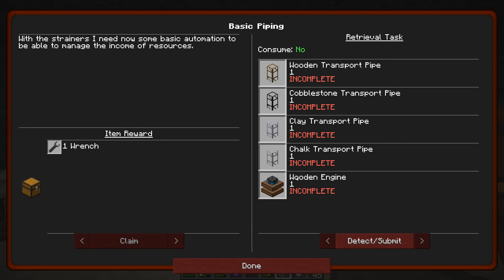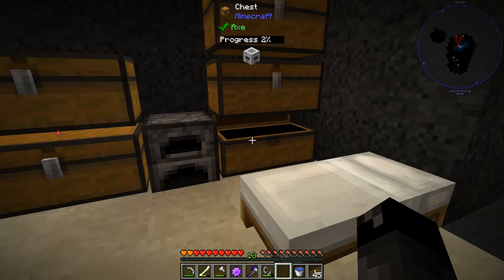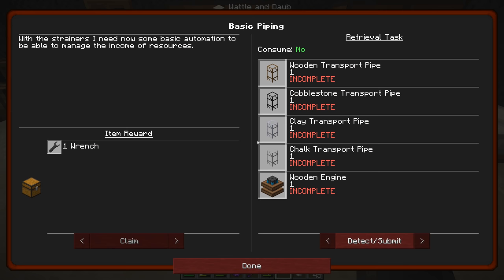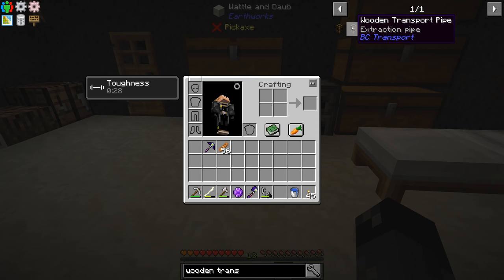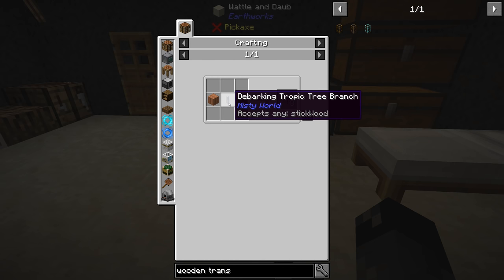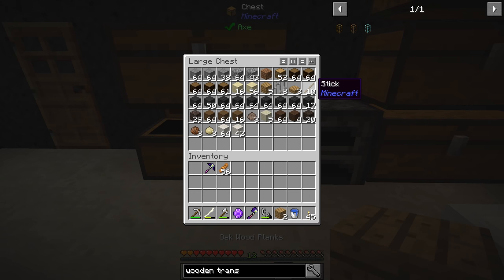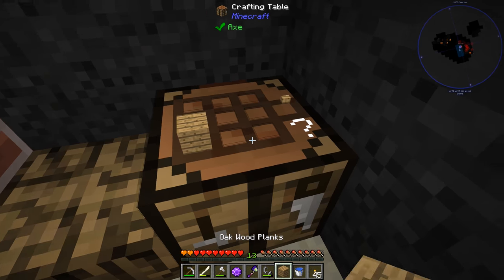Let's do these pipes. It said we needed four wooden engines in order to power the pump — I'm not exactly sure how accurate that is. For now we'll put the pump over here. So let's take a look at making these pipes — wooden transport pipe. Oh there's an advanced one — extraction pipe allows simple item filtering. Oh that's from the additional pipes mod. So we need to get ourselves a stick and then two planks. Very easy. Two planks and a stick.